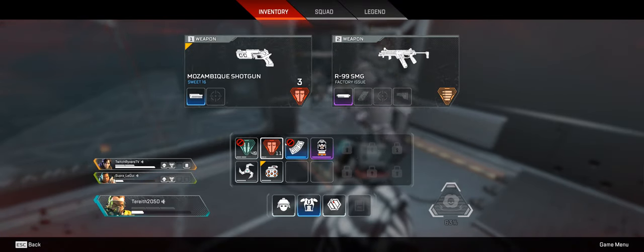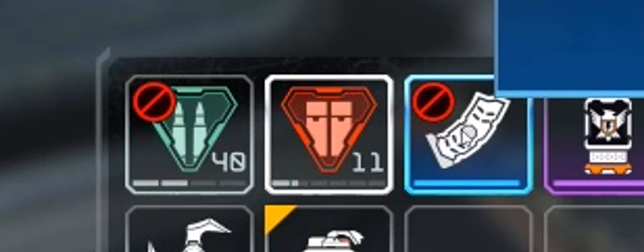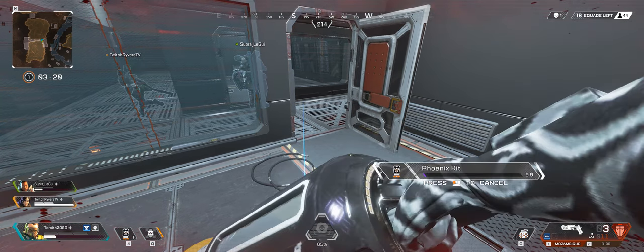When you loot in Apex Legends, keep an eye out for items that have a red circular sign. It means that you aren't able to use those items with the loadout that you currently have equipped.